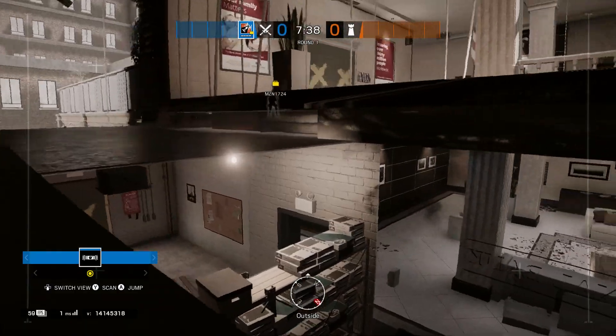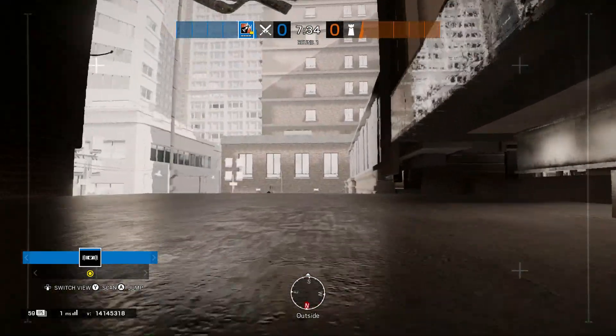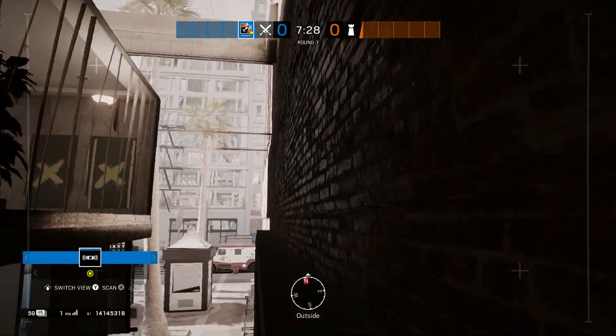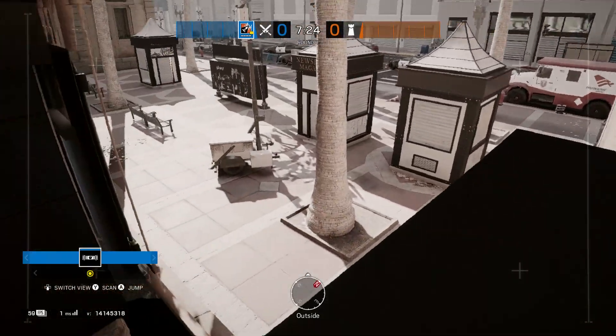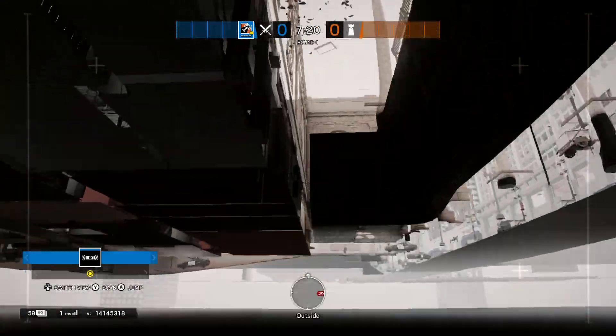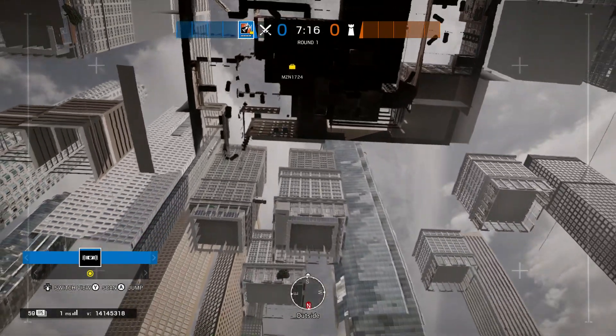If you're worried about someone coming from the top, you can get someone to watch them — that's perfect. Or just go into other areas; it's completely up to you. Just find your way around the little holes in the map and you'll get something really useful. Do be careful though, because there are many little spots that can kill your drone. You can sometimes go into the tunnel, and looking underneath you can see the garage and everything — that's perfect.